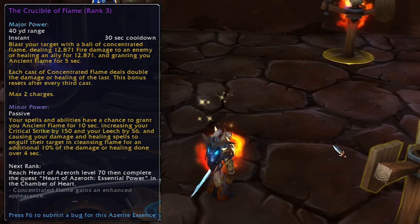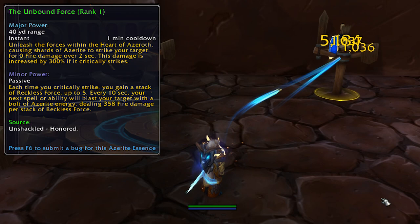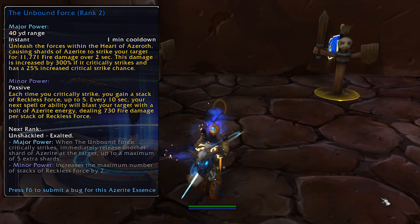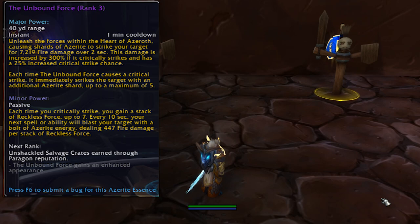The Unbound Force is a quick single target nuke which deals crazy damage if it crits. Rank 1 comes from the Unshackled reputation — that's the Nazjatar rep for the Horde, so just replace that with Ankoan for the Alliance — at Honored. Rank 2 comes from the same rep at Revered, rank 3 needs you to get Exalted, and rank 4 is from Paragon Boxes again. Hopefully they don't have a terrible drop rate.